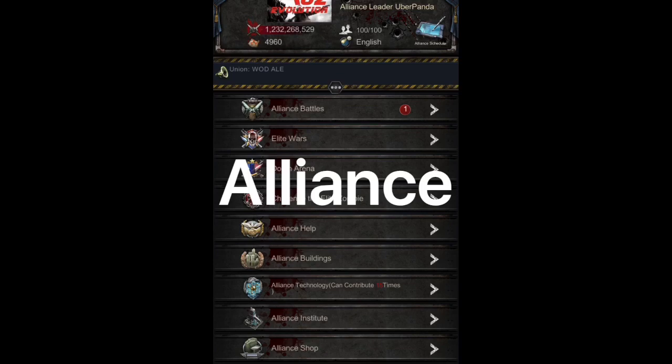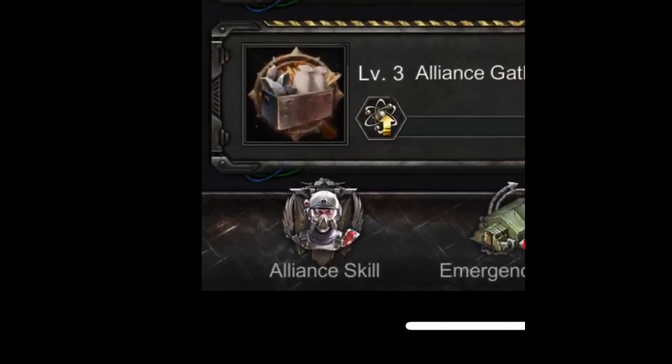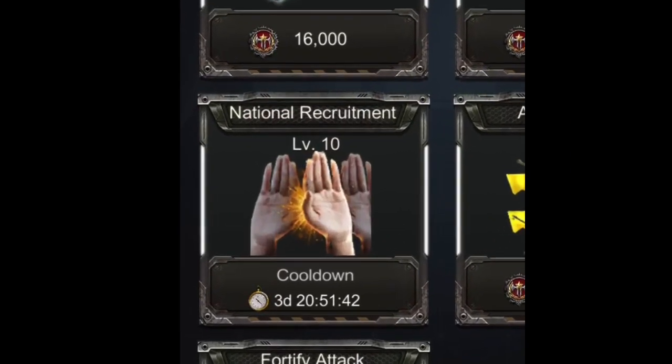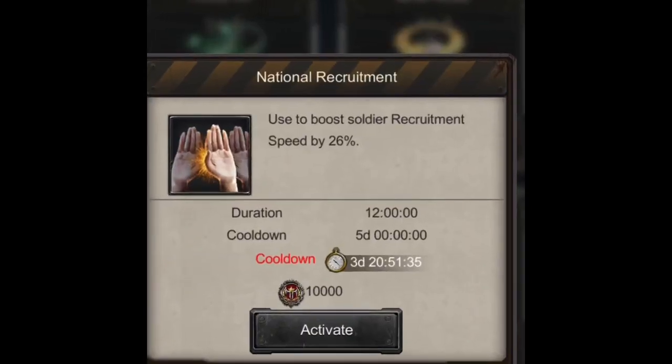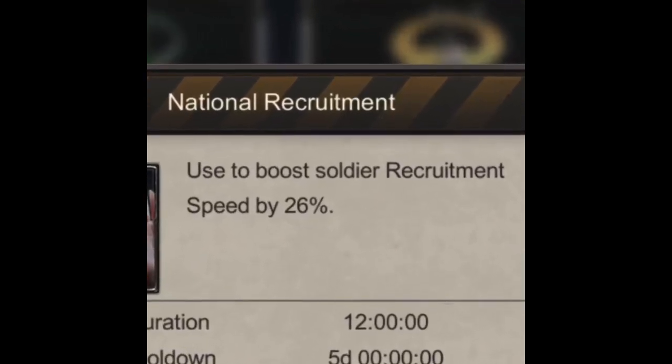The first way your alliance can help you is by going to the Alliance Institute tab and selecting Alliance Skill. From there you can select National Recruitment, which gives you a recruitment speed boost depending on your level, lasts for 12 hours, and has a cooldown of five days. This proves to be extremely useful during the Recruitment Event and the Strongest Commander event.